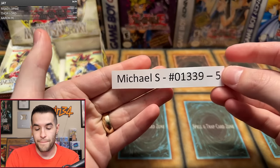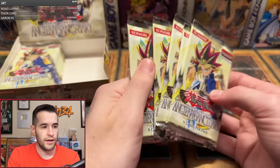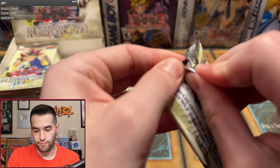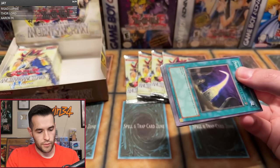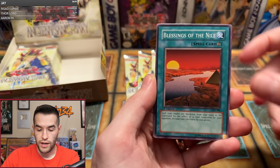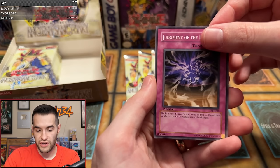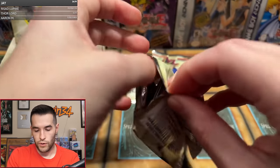Next up is Michael S with five packs — he'll get us through to the next half. These packs do not want to open, they rip weird. Ninth pack: Sonic Jammer, Desert Sunlight, Spirit Collar, Blessings of the Nile, Soul Reversal, Aswan Apparition, Armor Break, Judgment of the Desert, and Seal Master — another rare. Four packs left. It'd be nice to get a Zaborg as well.